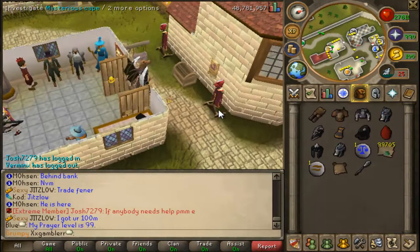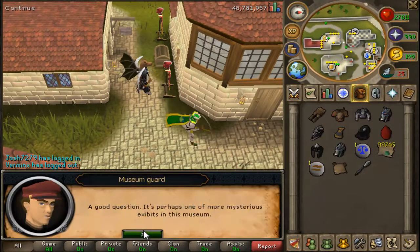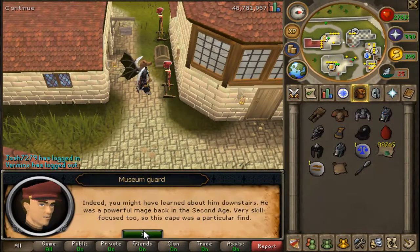So everybody knows we do have high scores on here, and you could work for your competition cape. Here are the requirements — all you do is talk to this cape right here by the bank.